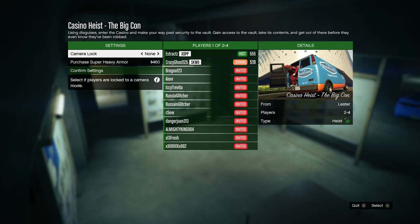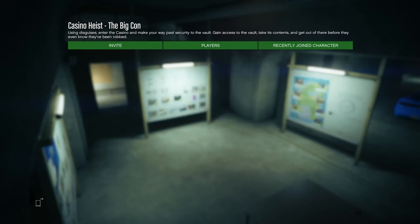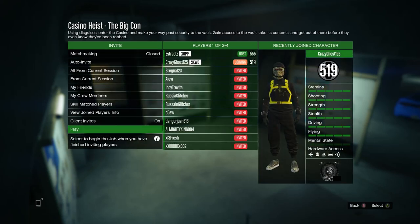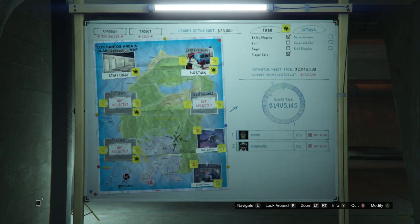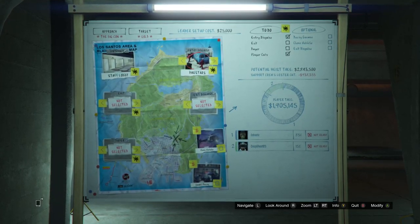Whenever you're at this part you will need a friend for this glitch. After you have a friend in here you can confirm your settings and launch the heist. When you load in, make sure your entry disguise is set to Bug Stars.